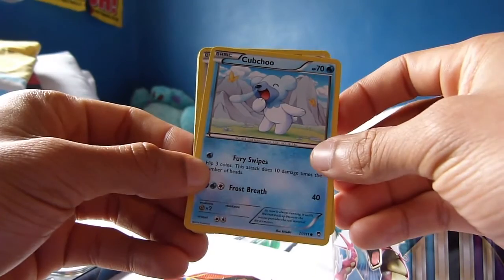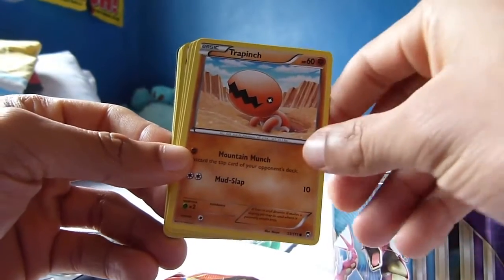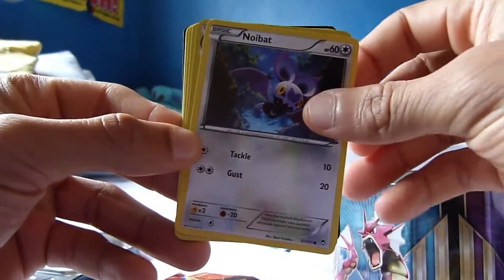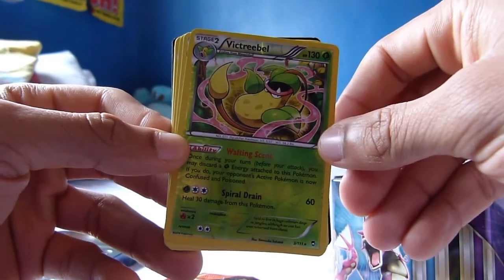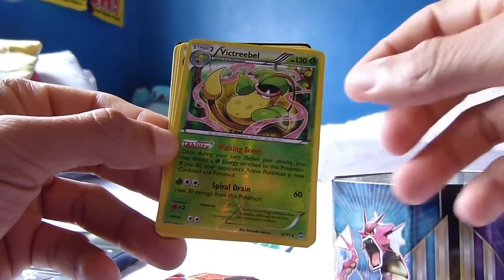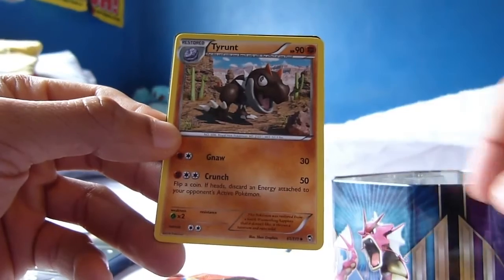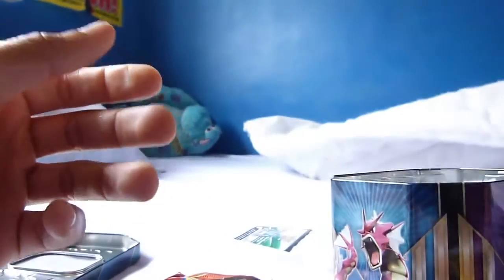We start things off with a Cubchoo, followed by a Slakoth. We've got a Trapinch up next, a Plusle, followed by a Noibat, then a reverse holo Victreebel — pretty cool, some Gen 1 stuff there. I do have the original holo version but not the reverse holo version, so it's pretty nice to have. We also have a rare Hariyama, which is pretty cool, followed by a Vibrava, a Tyrantrum, and finally a full heal. A decent start to this unboxing!